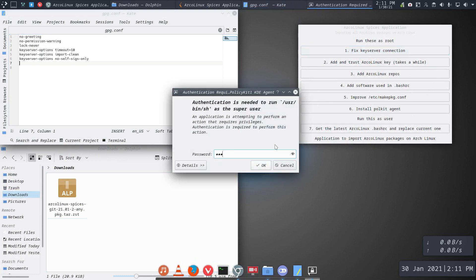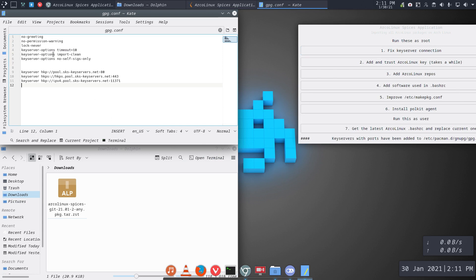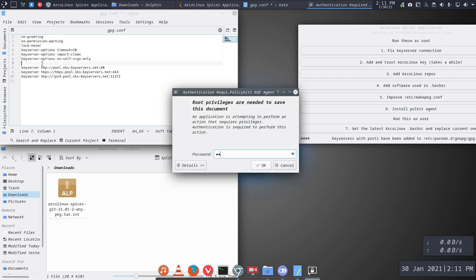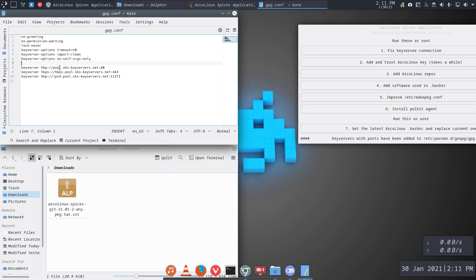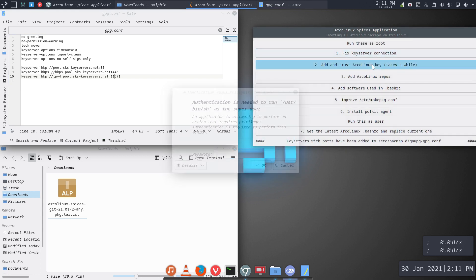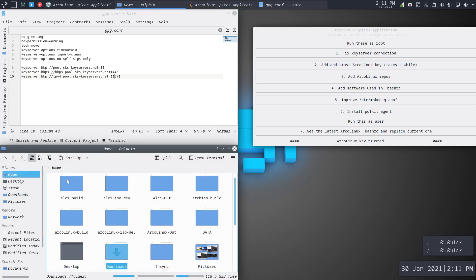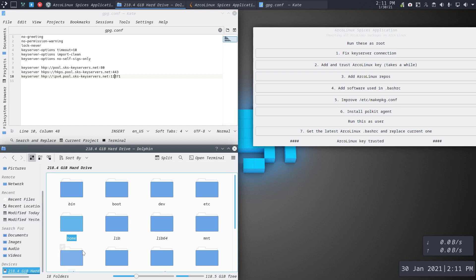Fixed key is going to add a few lines — voilà. So next time somebody asks for a key, it'll know which key server to use, with ports, and so on. The second button is: go get the keys that I just deleted — add and trust Arch Linux keys. When you reach the bottom with hashtags at the beginning and end, you know the script is done, it's finished.